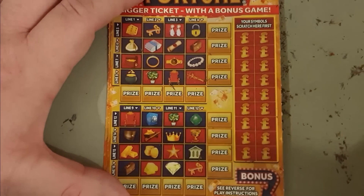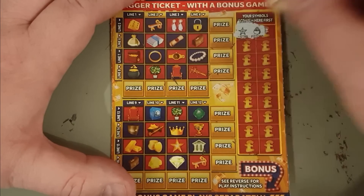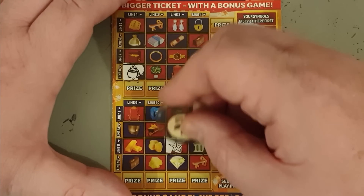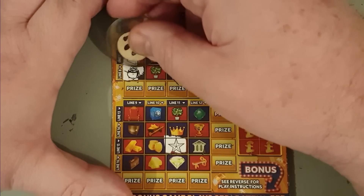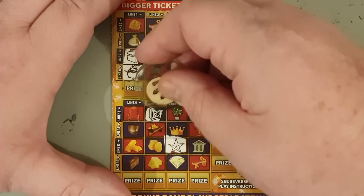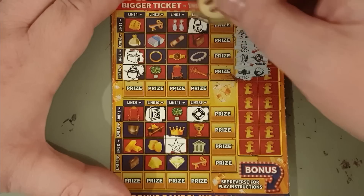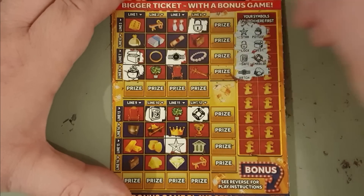Golden fortune my arse - that's about as golden as my KitKat wrapper. Star and a pot of gold, a lock and a chest - I do like a nice chest. Emerald and a safe, watch and a nugget. Oh there it is - I've got to see it first to look for it. It was the nugget runner.